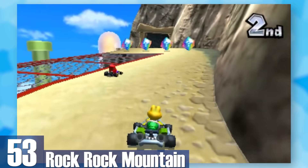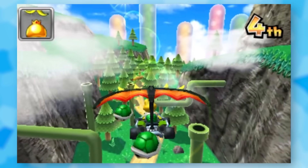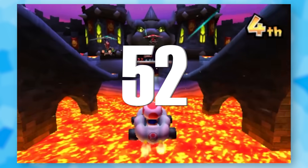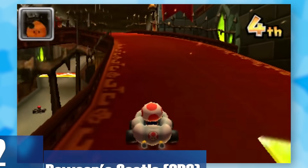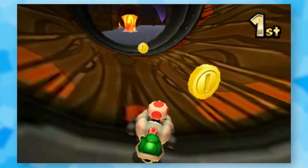53: Rock Rock Mountain. Mario Kart 7 really wanted to fully utilize its gliding mechanics, and that's accomplished with a section that lets you glide down a massive mountain. You'll also go through a tunnel and climb up a hill with lots of boulders rolling down. 52: 3DS Bowser's Castle. What I adore about this Bowser's Castle is the amount of routes you can take — every twist and turn the roads split up, which adds a lot of value, and that water section comes completely out of nowhere.